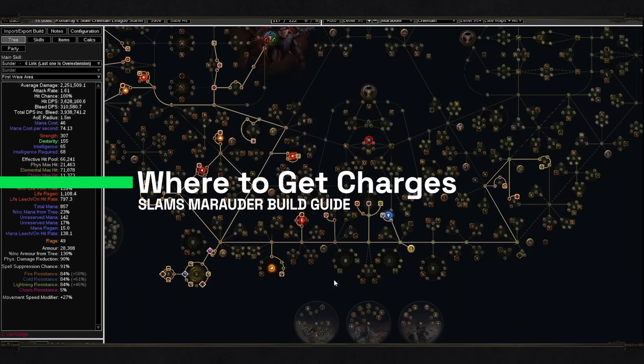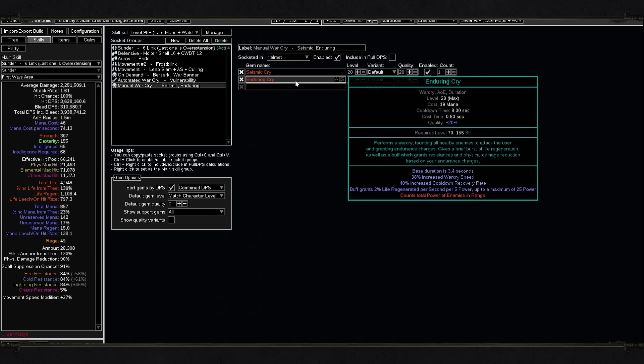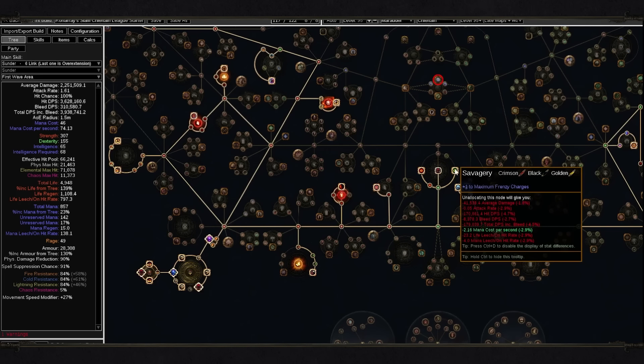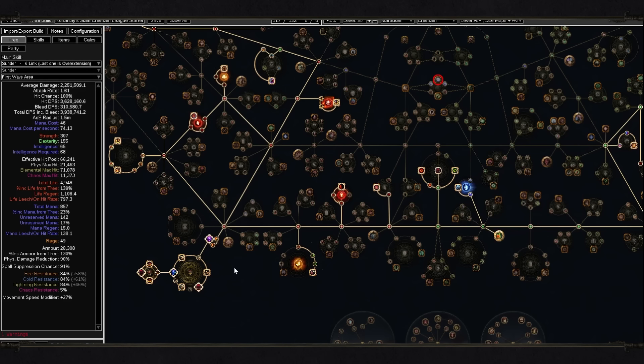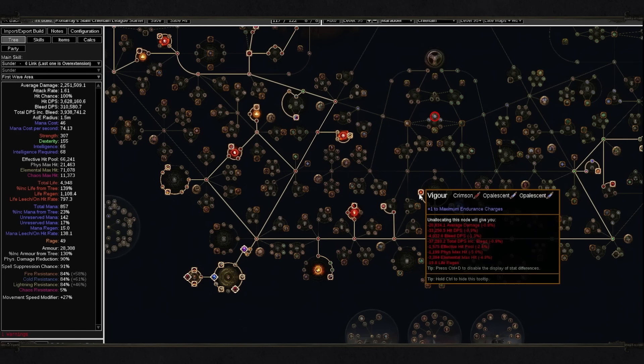Another important question is where we are getting our charges. Endurance charges are very easy to get right now because we're using Enduring Cry, and since we're casting it manually it's going to provide us with endurance charges every time we use it. To get maximum frenzy charges you will only be able to get those in the late part of the game because you will need cluster jewels for it. In cluster jewels you have a mod called Mentality — it gives 5% chance to grant an endurance, frenzy, or power charge per power. Since we have a pretty decent amount of power, the chance will be pretty high, so we can constantly get frenzy charges. Earlier, just completely ignore frenzy charges.